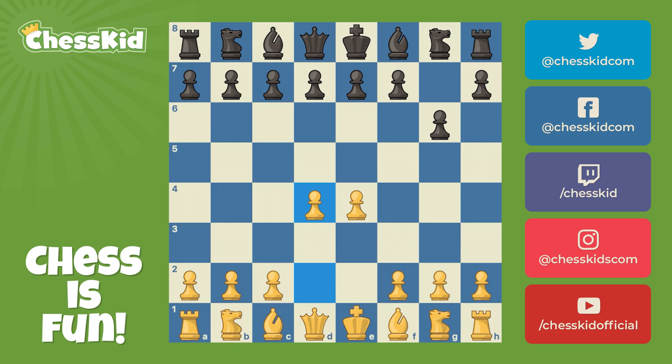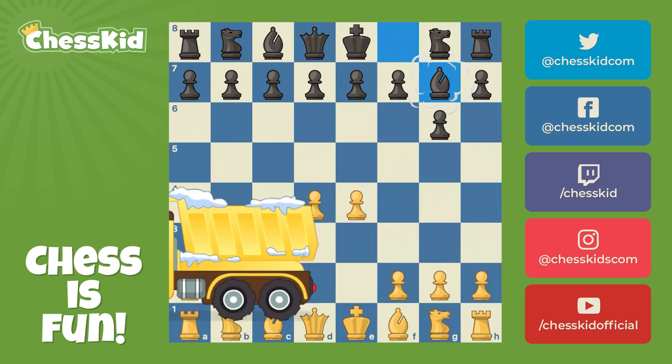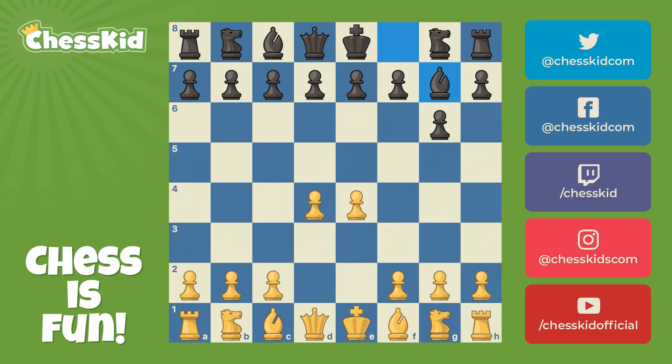Why not take control of the center? Snowplow already. Bishop to G7, attacking those dark squares. C3, not the most common move, but certainly very solid. I can't fault it — preparing for any possible pressure on the D4 pawn. In the modern, black usually plays for E5 or C5, so white's just getting ready for that.